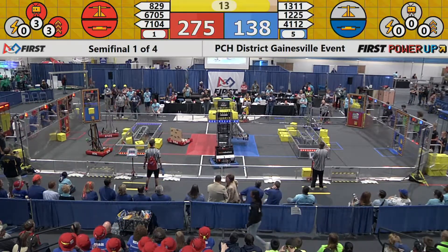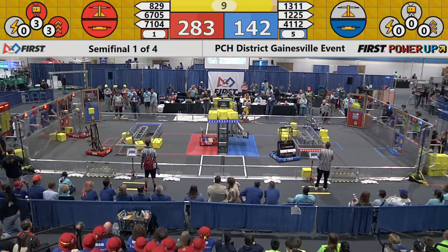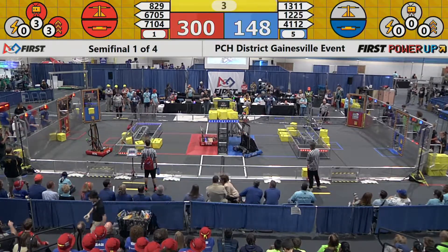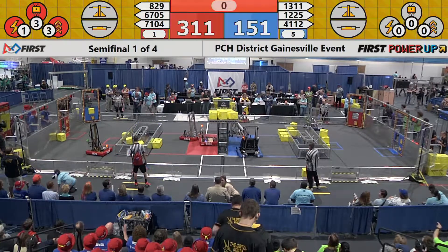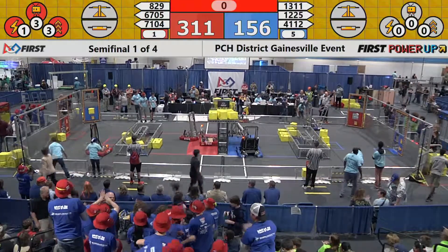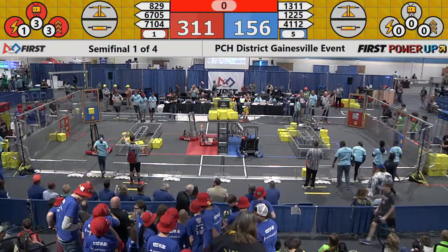The red alliance now controls both their switch and the scale, doubling their points with the boost they used. Because they have three cubes in the boost section: if they had one cube they would control their switch, if they had two they would control the scale, and if they have three they can control both — doubling the points. Red alliance and the blue alliance finish semi-final number one.